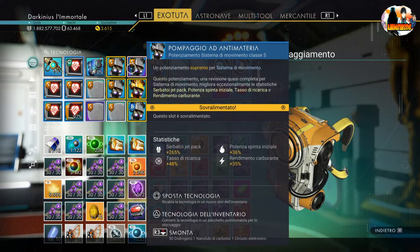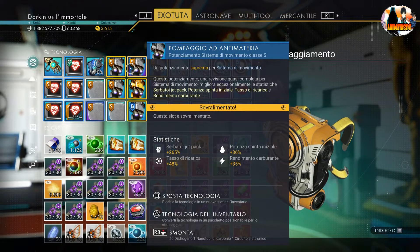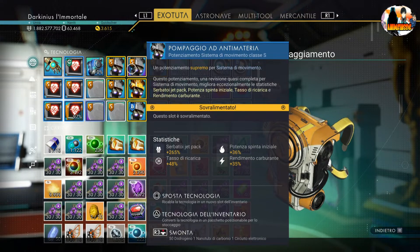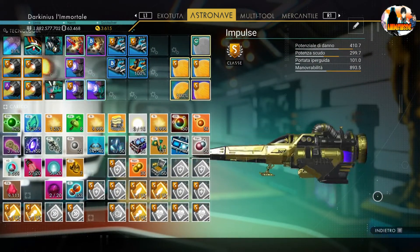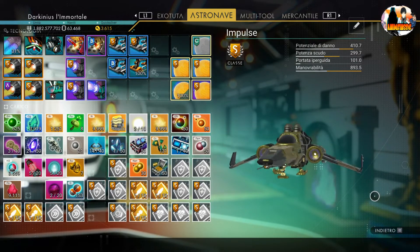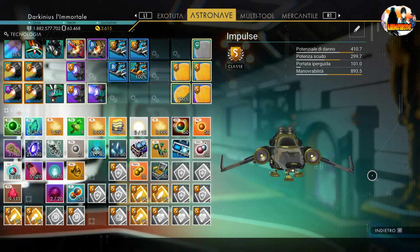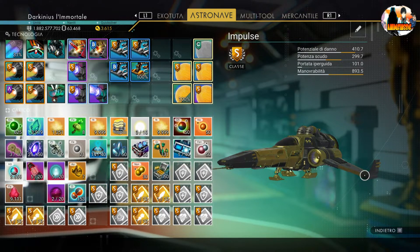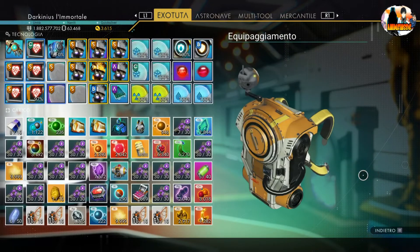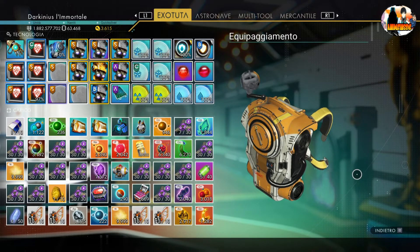C'è anche da dire che gli sviluppatori hanno pensato bene di non fare in modo che si superi una certa soglia. Un esempio: il mio caccia dorato, a quanto pare, è cappato a 410.7. Ci saranno delle navi cappate a un danno massimo o a uno scudo massimo, e così via. Certe volte non possiamo superare una certa soglia.